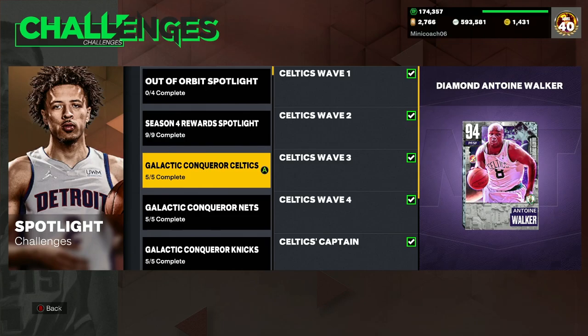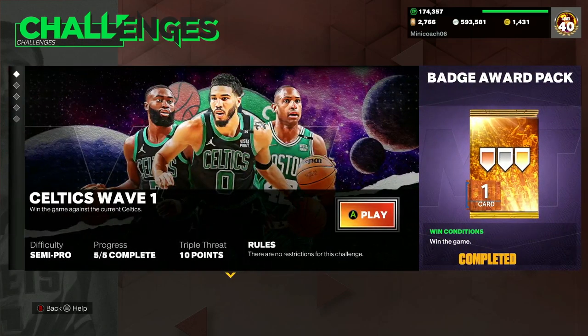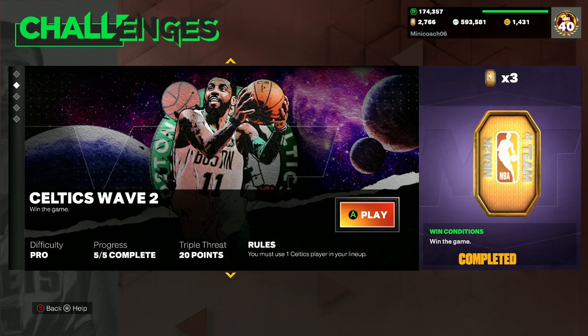We'll just start off from the top here with the Boston Celtics. Wave number one and wave number two for every single team is going to be very easy. The first challenge is literally on semi-pro difficulty. It's on triple threat, a game up to 10 points with no restrictions — all you got to do is win the game. That one is very simple. Wave number two is just going to be adding a Celtics player into your lineup, so very easy to do.